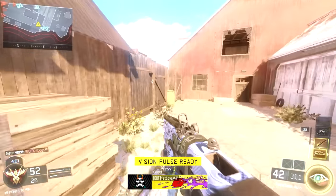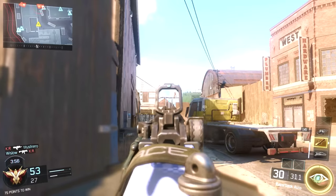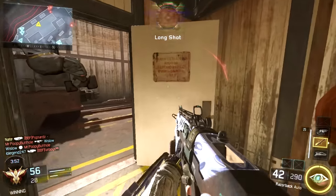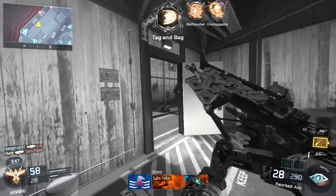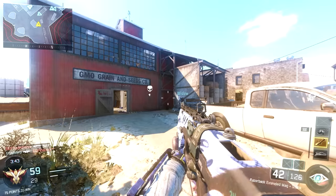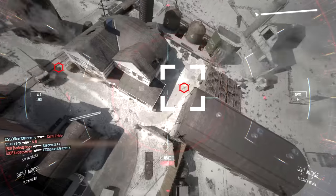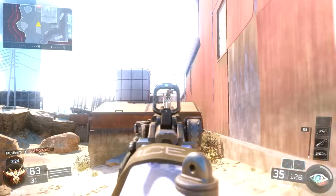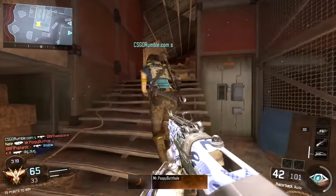I use Vision Pulse a lot in this game — there's a moment where my radar ran out and I just used it, basically walled somebody, and took them out without getting shot. In Advanced Warfare, the UAV gave wall hacks to the entire team for a long time, which was overpowered. With Vision Pulse it's only a certain distance, lasts maybe one or two seconds, and it's only for you — not the rest of your team. That's another thing Treyarch did really really well.